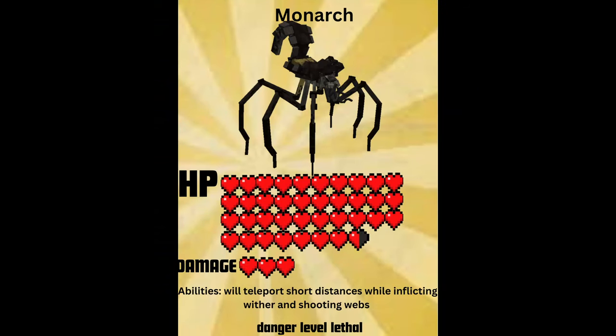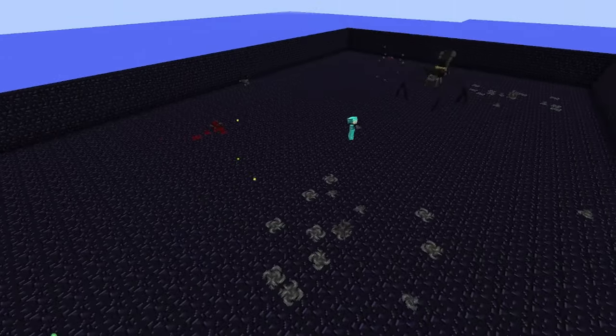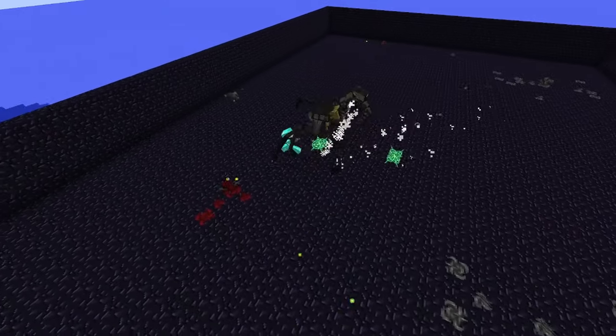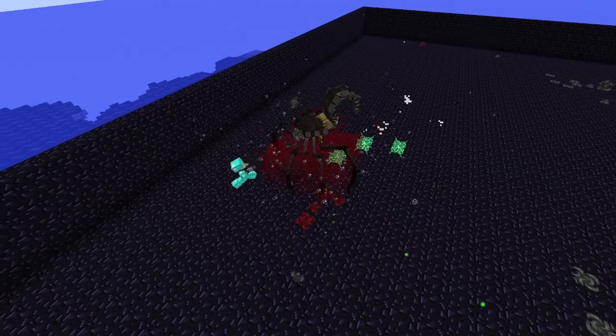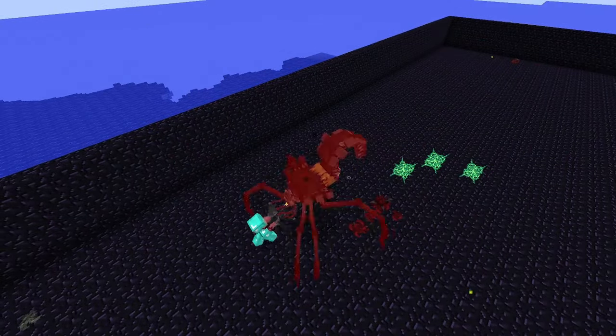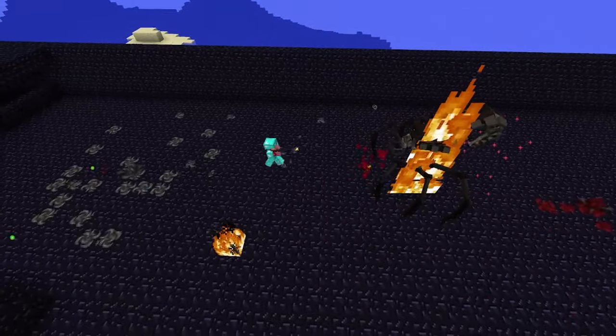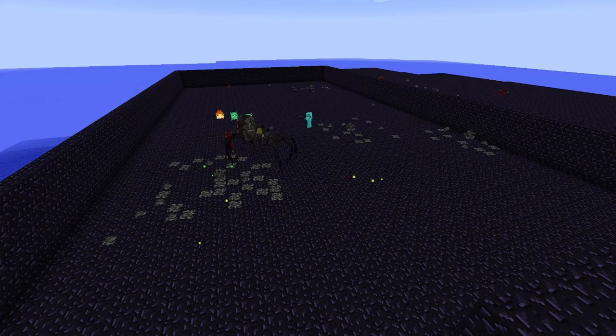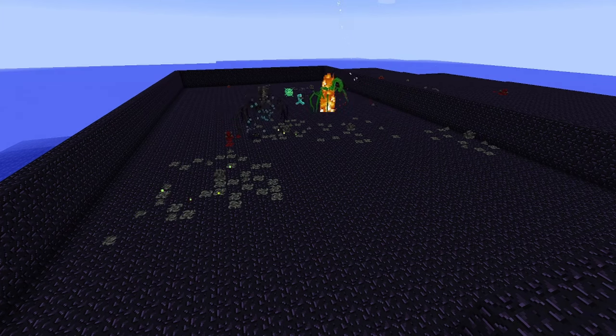Here we go, we got the unholy bastard child of a scorpion and a spider. It shoots webs at its target, but usually to not any great effect. It has a fair amount of melee damage, okay health, and can be a threat. It will most likely not be a threat to you, but it's still another body for the horde approaching on your location at every waking moment outside of your obsidian cubicle — or pocket dimension. Don't forget about the pocket dimension.